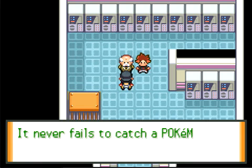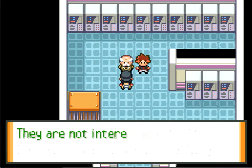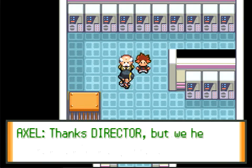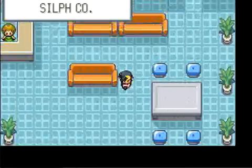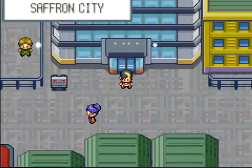So I get a Master Ball - that's pretty cool. Now I have some Master Balls - I think I have two of them now because I think Elm gave me one too. I'll have to use them eventually, just to speed up a Legendary Pokemon battle.